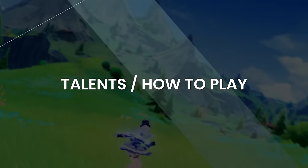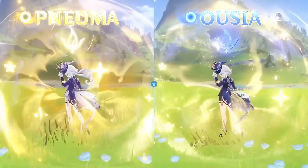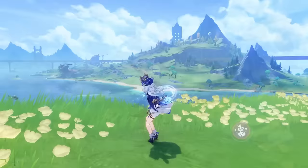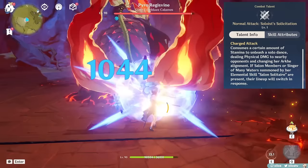Talents. Furina's core gameplay revolves around her elemental skill summons. There are two forms of it, and you change forms with her charged attack. Her charged attack switches her Arkhe alignment at will between Ousia and Pneuma, activating the DPS and healing form of her skill respectively. This charged attack is spammable and has no inherent cooldown, which is great for gameplay quality of life.